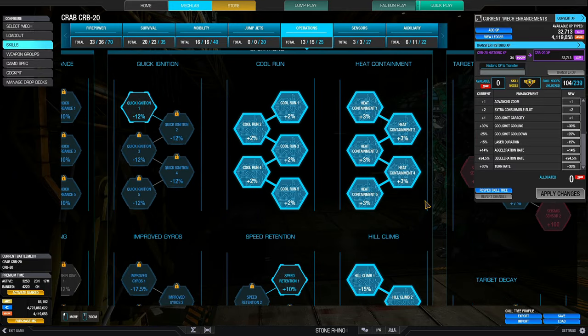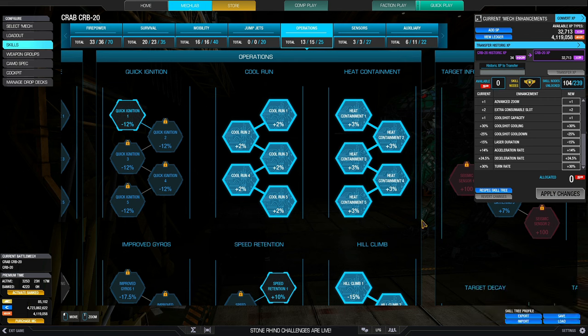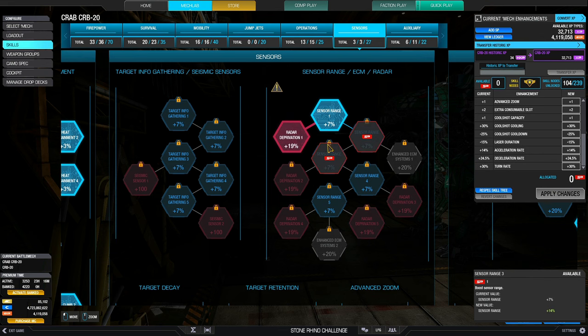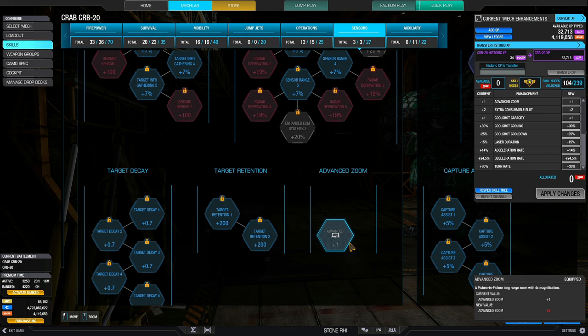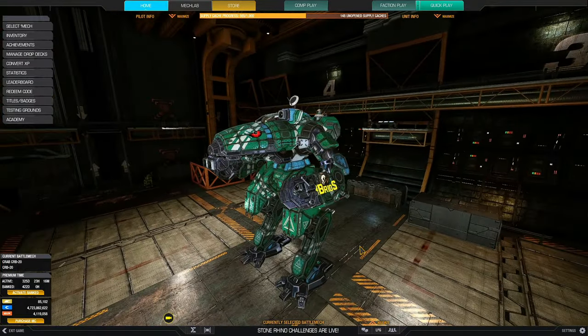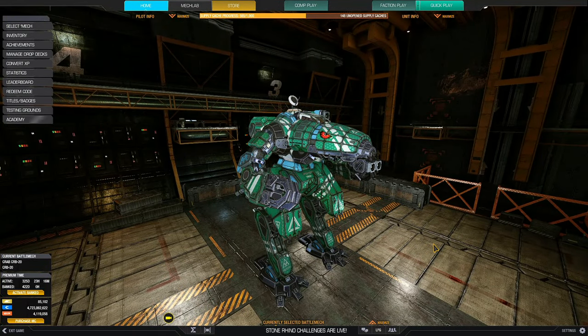Operations: it runs cool, so it's a laser vomit build. Five nodes of cool run for a 10% boost to heat dissipation, and five nodes of heat containment to increase heat capacity by an additional 15%. Don't forget it has that quirk too, so heat capacity is boosted by 30%. Three nodes of hill climb allowing it to navigate terrain better — always useful. One node of radar deprivation for the audio and visual cue when the enemy loses its lock — like a ping, so you know somebody targeted you. And advanced zoom so my old 50-year-old eyes can see better. That's it for the skills.